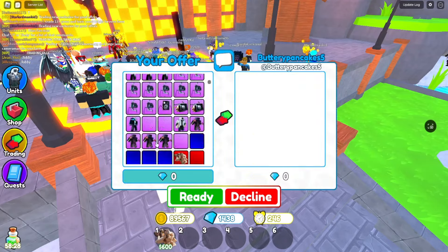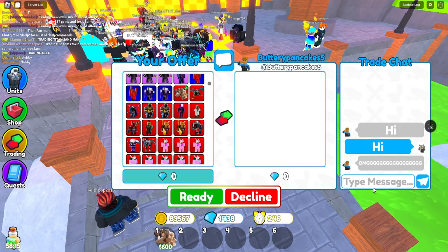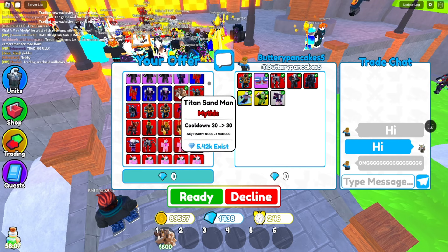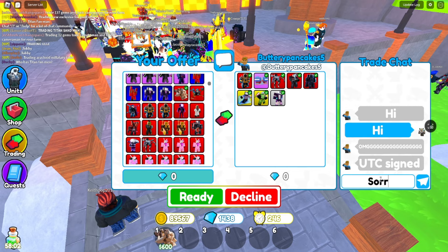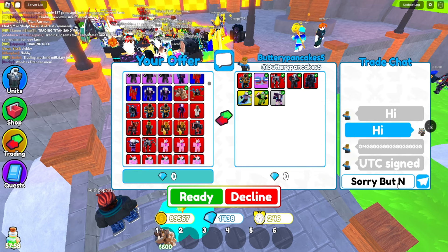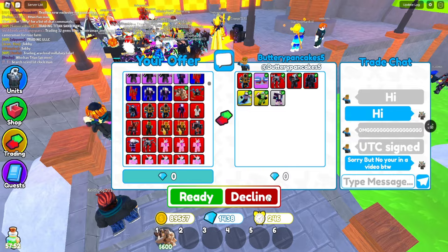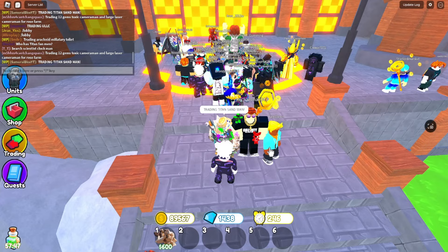Now we have another trade. Let's see what this person would offer. This is the Titan Sandman. Oh, these are some good trades. For mythics, this isn't bad, but I have to decline. Wait — it's a signed UTC! Oh my gosh, that's good. But I have to say sorry, but no — you're in a video, by the way. I'm sorry, but I have to decline.